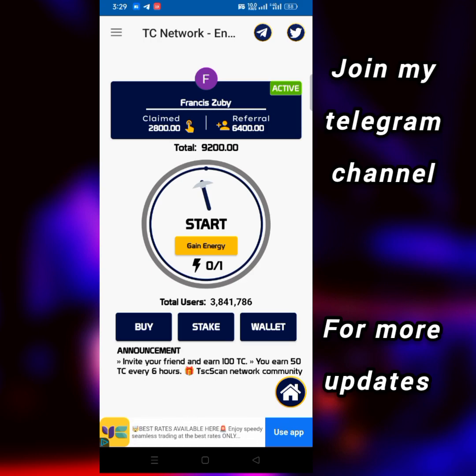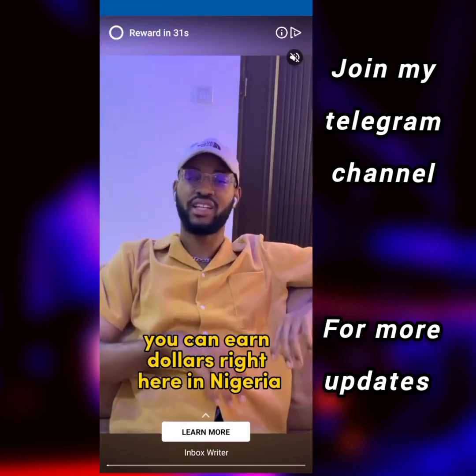First of all, follow the link in the description, sign up to this particular platform, and then activate your account. The next thing you have to do is click on where it says 'gain energy' — it's going to show a little advert for you.